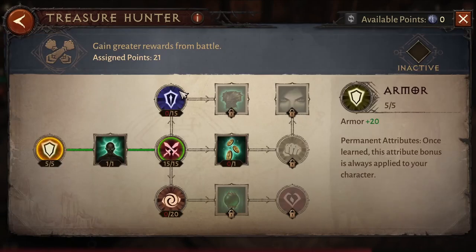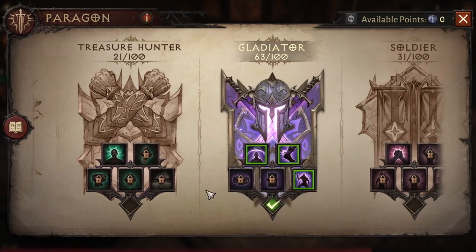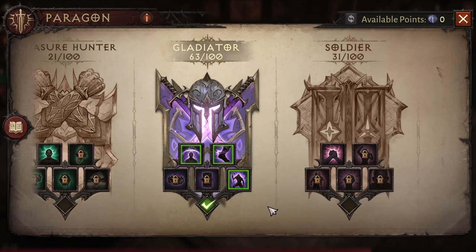After Vanquisher you go to Treasure Hunter. Just put points here and here to open the 300 damage node. Once you put all of that in, you will have 1,400 damage total. Once you reach Paragon 150, two more trees will open up.